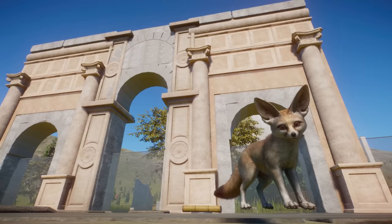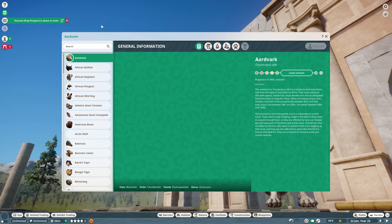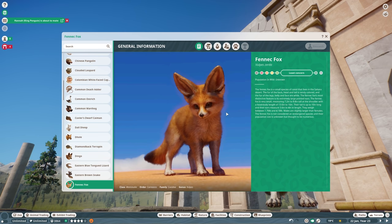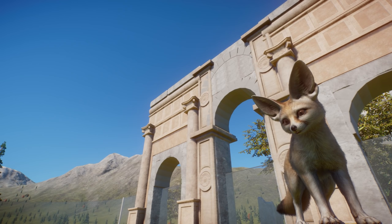They fit quite nicely into the space in terms of color — that was not intentional. When I think about fennec foxes I typically think of a much more vibrant coloration, so that's what I had in my head. But they actually fit quite nicely with the overall tone of all the architectural work in the area as well.